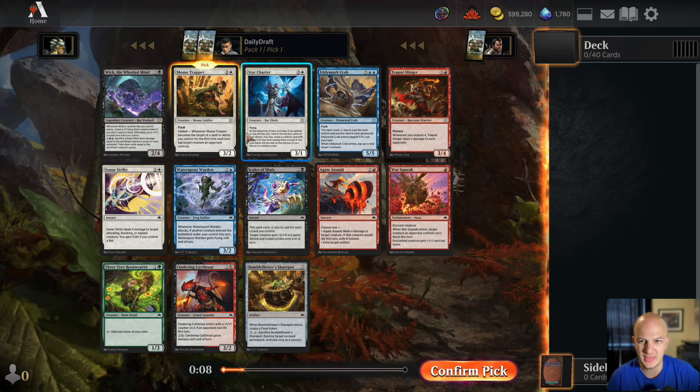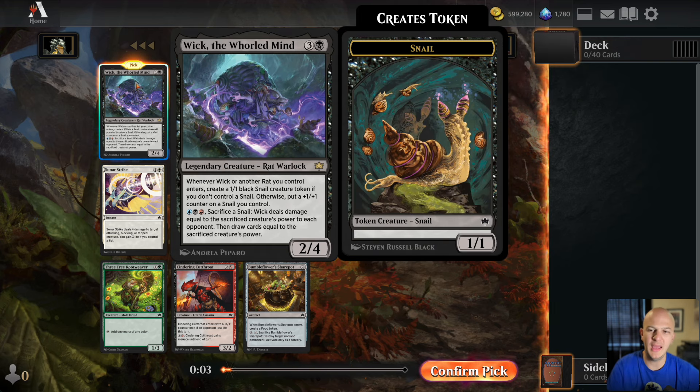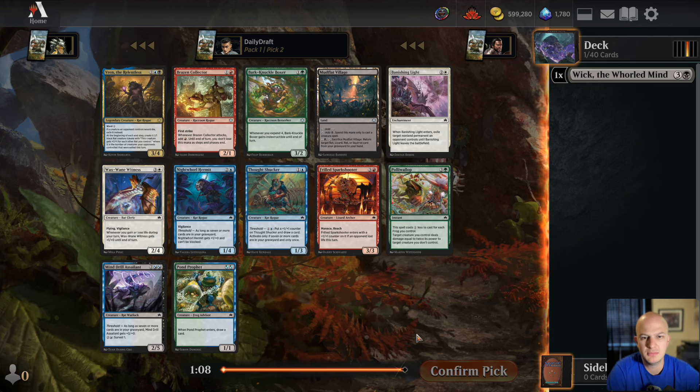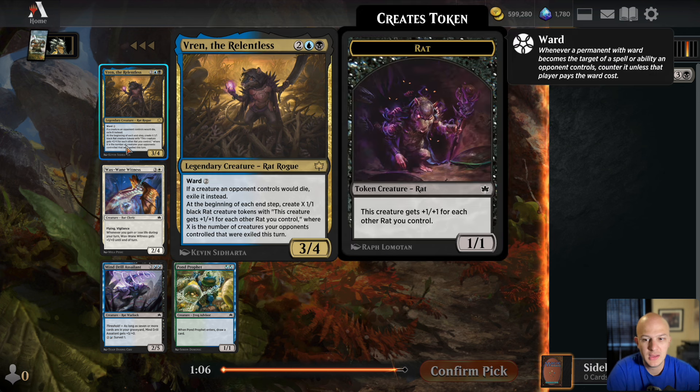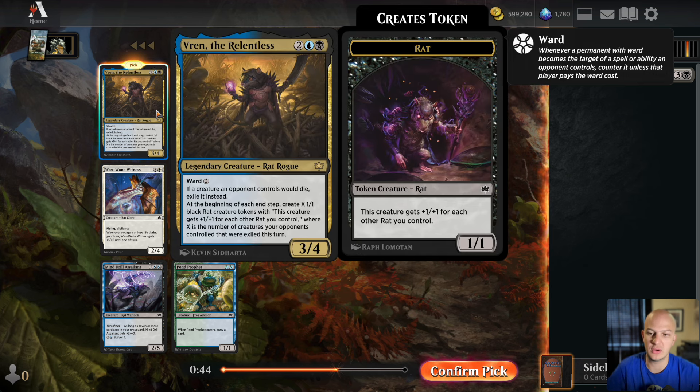Eddie Mark Crab seems fun, but blue-red — where it's best — is one of the worst decks in the format. I'm going to start with Wick. A week from now I could take Mouse Trapper, and that's probably the correct thing to do, but then we get passed another blue-black rare: four-mana 2/3 with Ward 2 — if a creature an opponent controls would die, you exile it. At the beginning of each end step, you create X rats that get +1/+1 for each other rat you control.